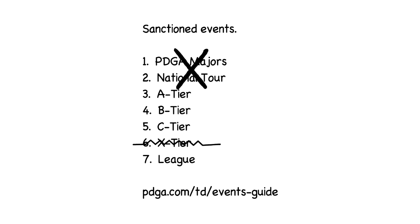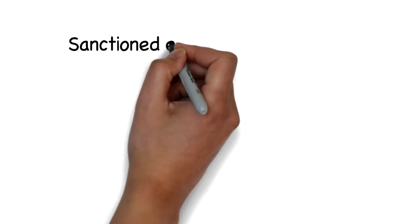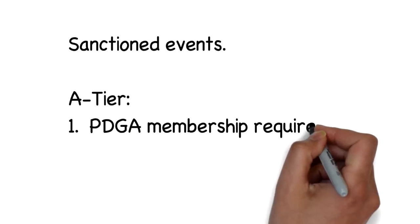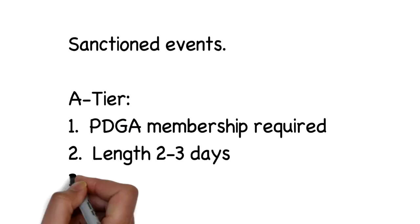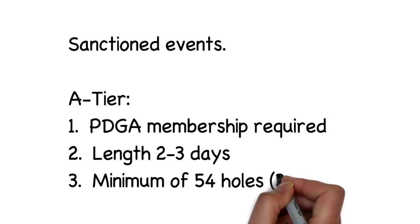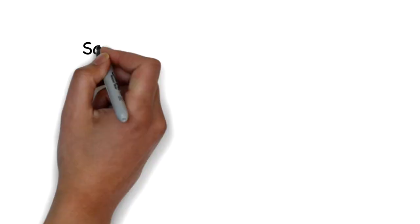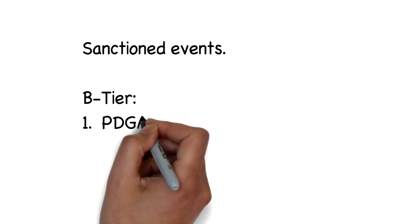We're going to set aside the Majors and National Tour, and also the X Tier since there are fewer of those and they can morph a little bit. Starting off with the A Tier, you do need to have a PDGA membership for these. They usually run two to three days, and you need a minimum of 54 holes played during that tournament.